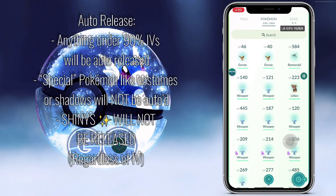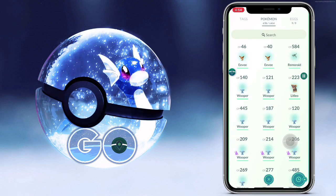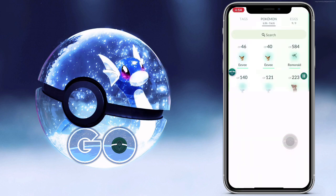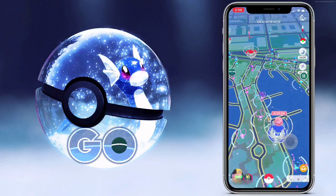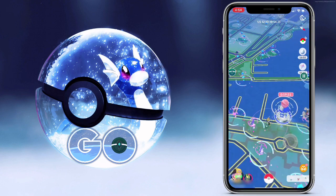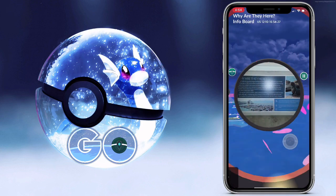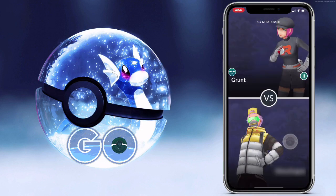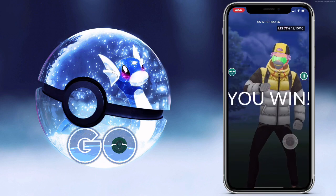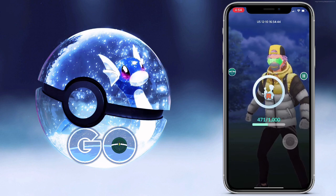Anything under 90% IVs will get auto-deleted. It will only keep the stuff that's 90% or better, regardless of whether or not it's shiny. It will keep the shinies even if it's a 0% shiny — it'll keep it. But for non-shiny stuff, only over 90% is what it'll keep, and it will not auto-release anything that is a costume. So if it's an event Pokemon like a Pikachu, or the upcoming Cubchoo coming out for the December event, it won't auto-release those even if they're under 90%. You'll have to go in by hand and let those go yourself. But it also will not work with Shadow Pokemon, just so you know.